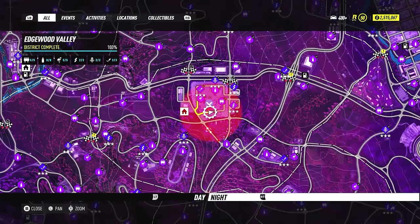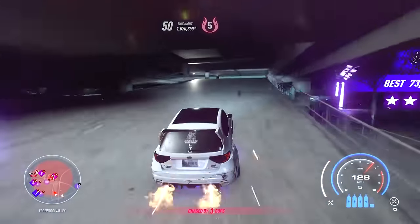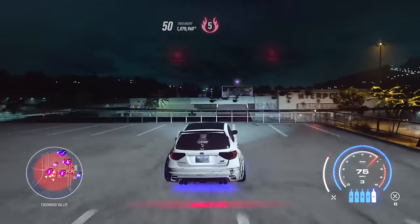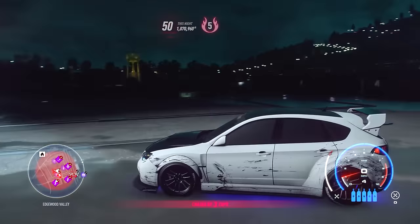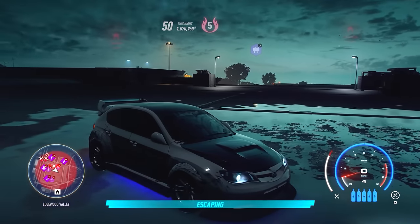This next method is super easy, provided you can get to this location. The Edgewood Valley Mall rooftop will lose the cops shortly after you get onto the roof. Just go to this parking structure, then jump across to the mall rooftop and wait. Even if you have a helicopter on you, as long as the cop cars can't see you, the police presence will disappear. This is by far one of the easiest ways to get rid of them.